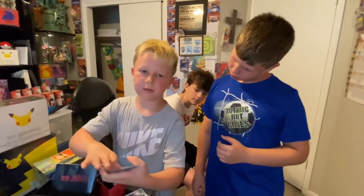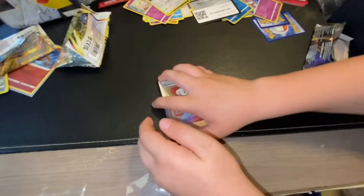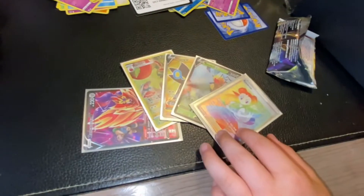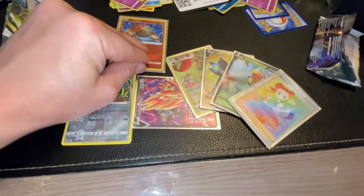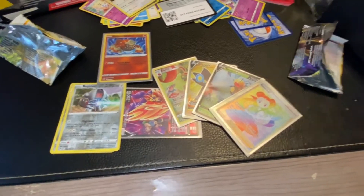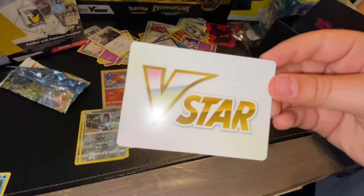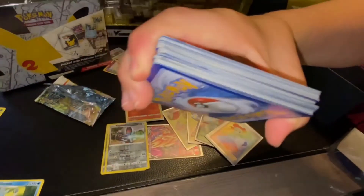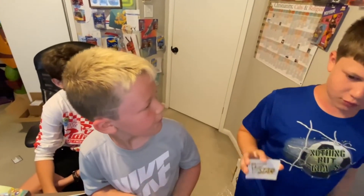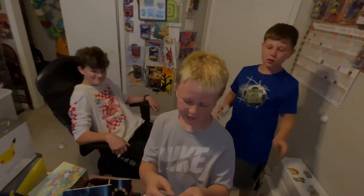It wasn't a bad ETB, was it? Our best pull was probably this. We can put everything down and recap. Some good stuff — not too bad for an ETB. We got a lot of reverse rares, a radiant, and some big hits. V-star — what is that for? I think you need this to turn it into a V-star. All right, well we are good to go. Thanks everybody, Mac Pack out — y'all have a blessed day!